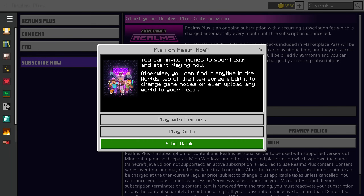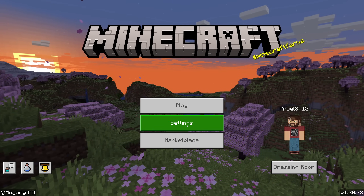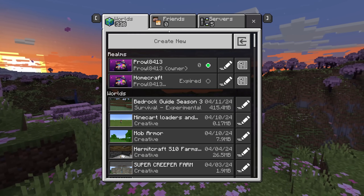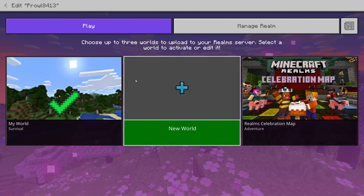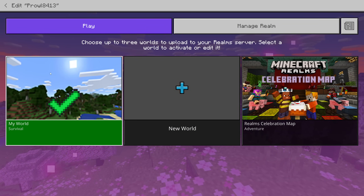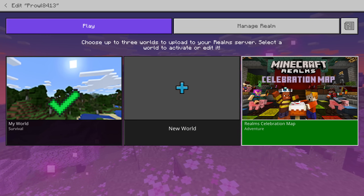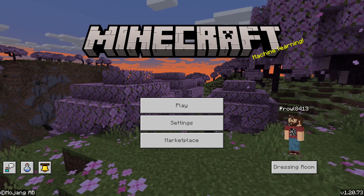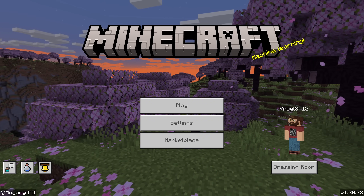And there we go — we have the realm set up. Hit go back, and to start your realm, come over to Play and click on the little edit button beside the realm. That's our active realm indicated by the green. We're actually going to switch from regular Minecraft to Minecraft Preview just so we have access to the new Stories feature I'm about to show off. By the time this video comes out, you should have this feature in your normal Minecraft.